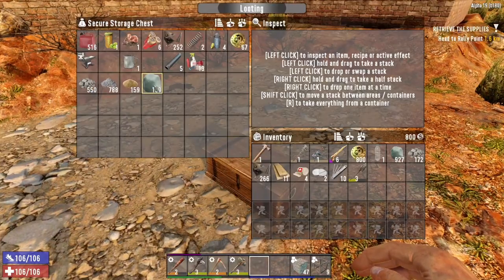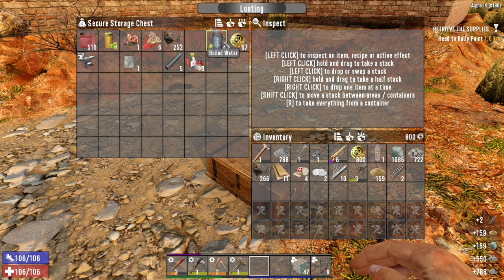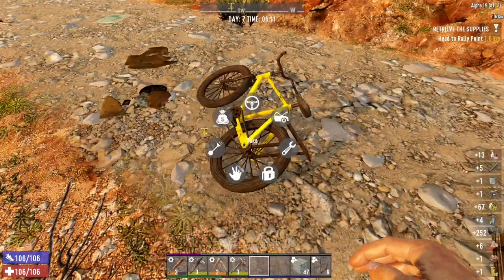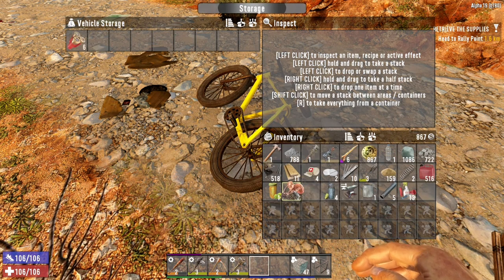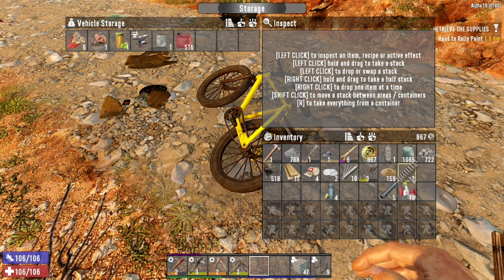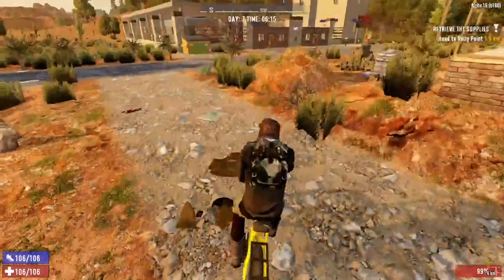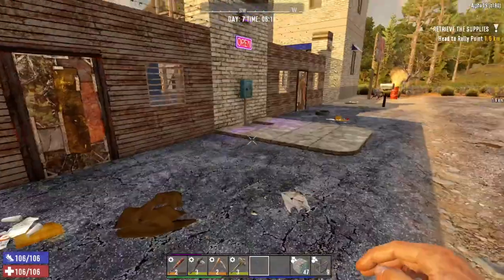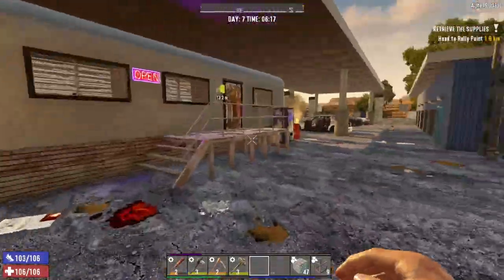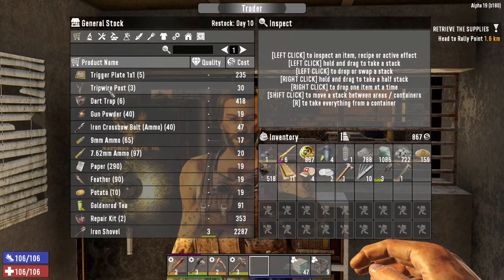We got here just on time as Trader Joel was opening up. So let's go ahead and grab a few of these things — let's just grab the lot. I might actually dump a few things in here which I don't need immediately. Let's go ahead and do that. Let's wheel the bicycle over and drop him over here. Let's see what you have for me today, buddy. Restock day — let's see.